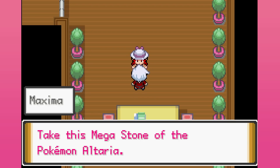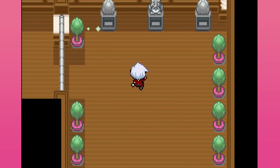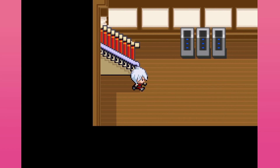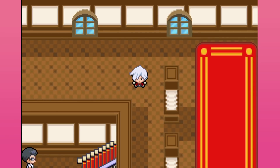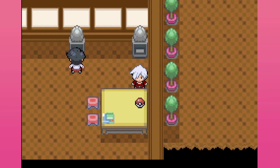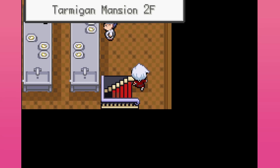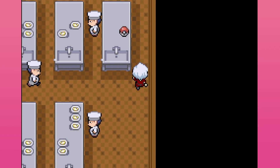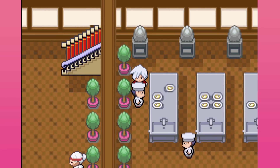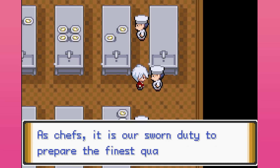And one last thing — take this Mega Stone of the Pokémon Altaria. There's a Zygarde Cell here and one of these statues should open that. There's a part of the mansion I didn't go up to. Got a Hyper Potion — anything on the right side? Lots of free stuff! Just quickly talk to these guys in case they want to give me some free stuff. Asper Berries — cool. I think it's Qualot I need.